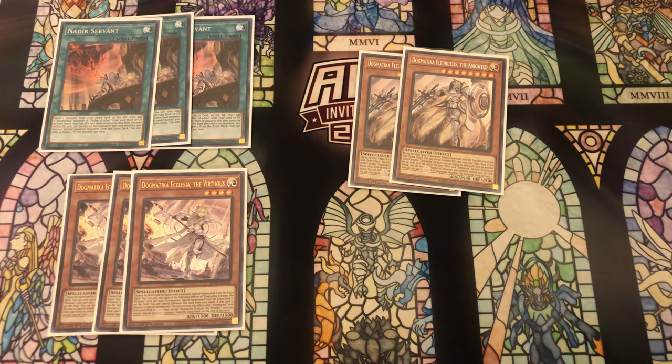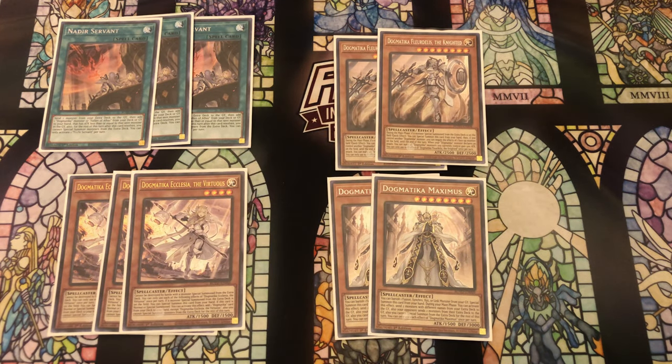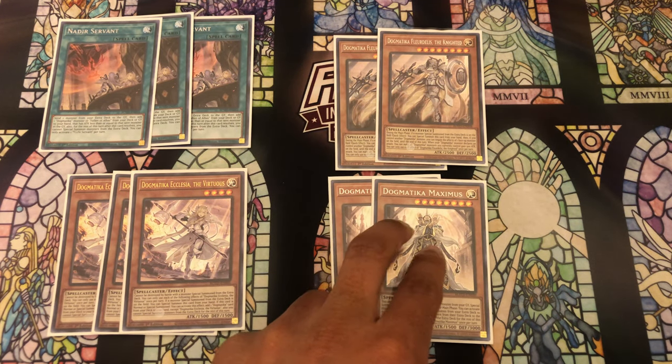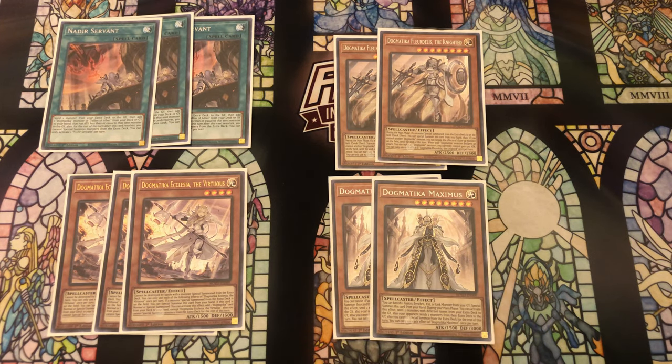For the Dogmatica monsters, we have two copies of Maximus. Maximus is incredible in this deck because we're able to utilize it better than a lot of other decks due to how easy it is to get Zodiac monsters and Zodiac Xyz monsters both on the field and into the graveyard. We can just make Drident and use the effect to get something in the grave, making Maximus very easy to summon. It lets us dump cards like Intus or Omega, which is insane for shuffling back our Dridents.